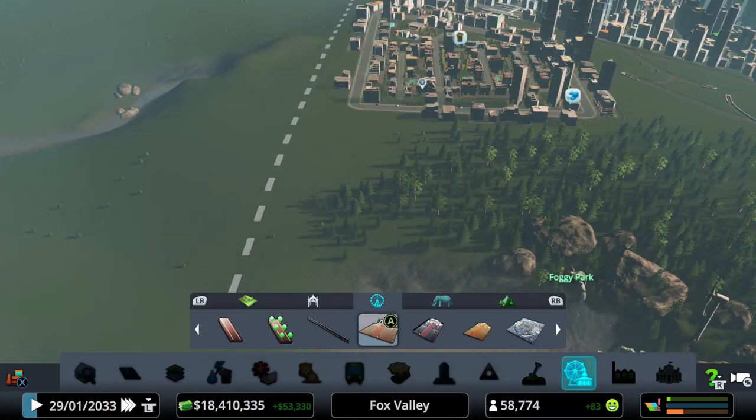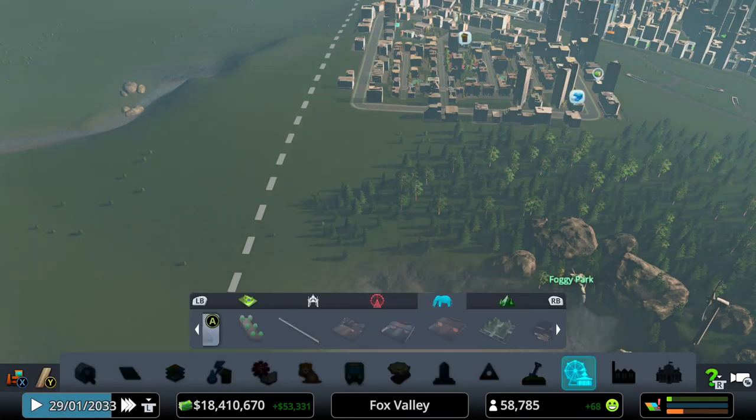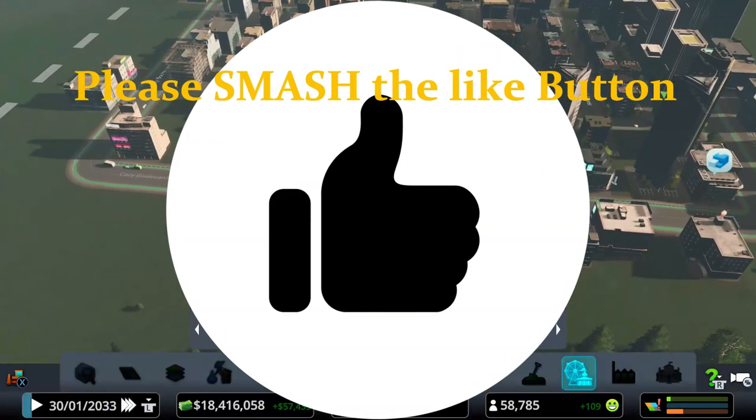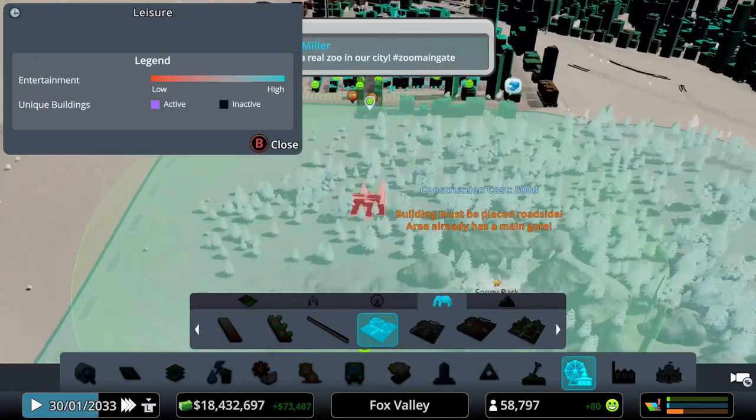The first thing we want to do is build an amusement park main gate — just kidding! We are building a zoo. Let's remember, building a zoo, not an amusement park, Mr. Sports Monkey. All right, let's build the main gate.